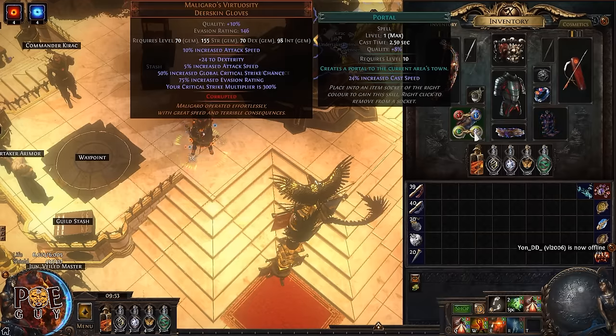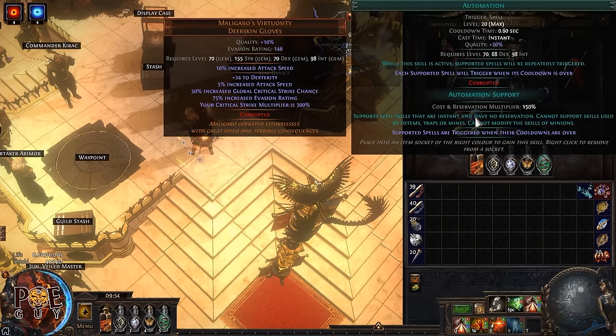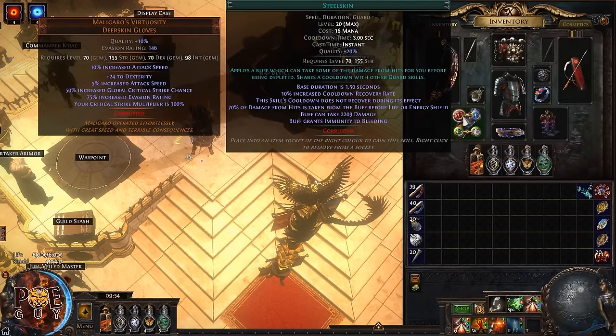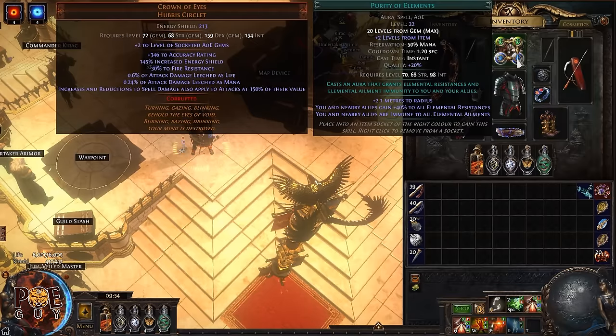When you die — it will happen sometimes, maybe you do 100% delirious maps — this setup opens a portal automatically. When you go back inside, you'll get teleported to the location where you died. Here we have Automation and Steelskin, because in Necropolis league they changed how Steelskin works — we can no longer bind it to left-click, so we need to put Automation and Steelskin together.